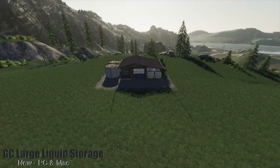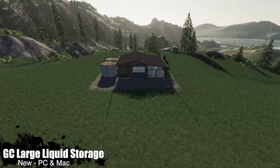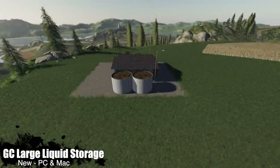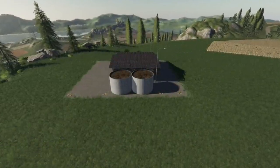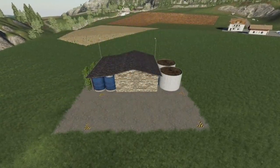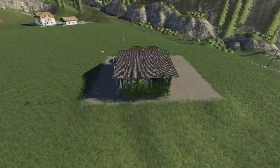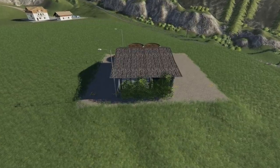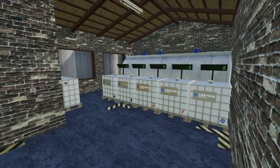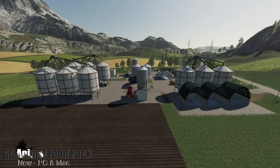Next up we have Large Liquid Storage — a warehouse for all liquids. Construction costs are about $100,000 with a daily price of $10 per day, and a capacity of 100 million liters across the board, which is pretty insane. This mod only works in conjunction with Global Company, it is Seasons ready, and some of the buildings are courtesy of Lunchbox.